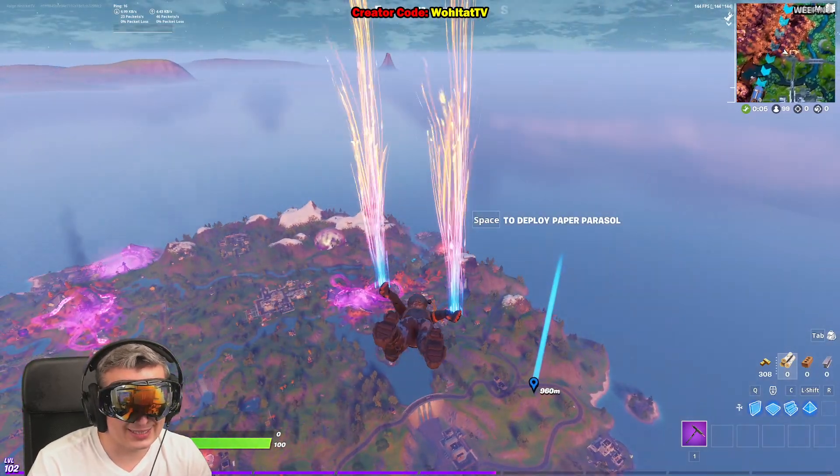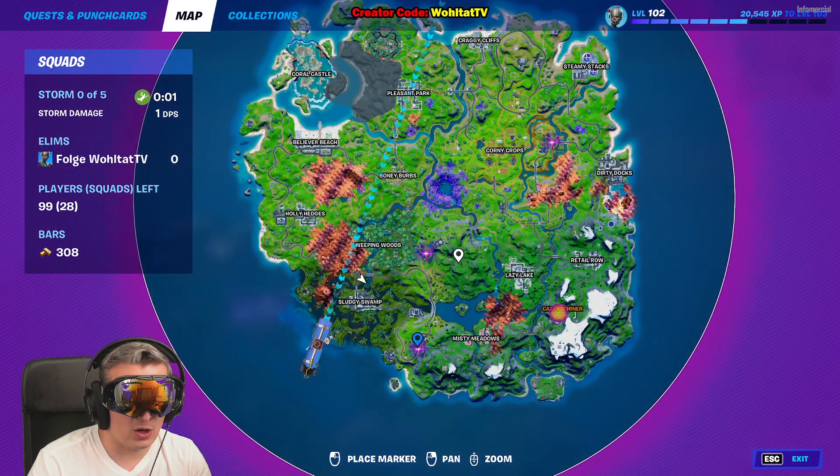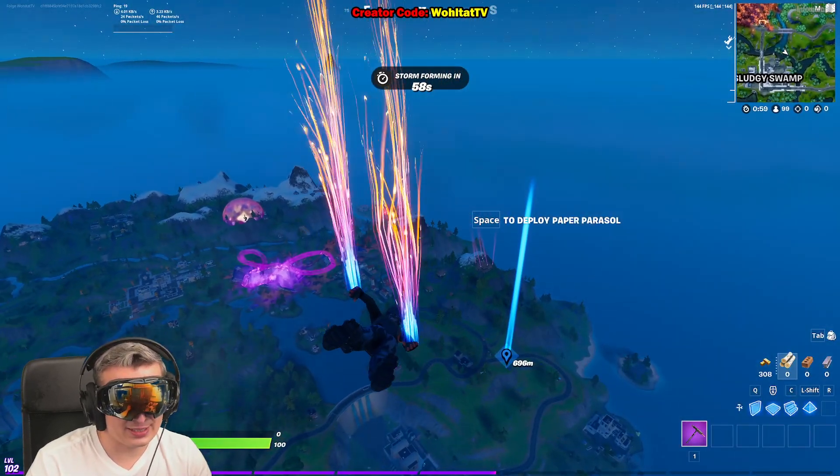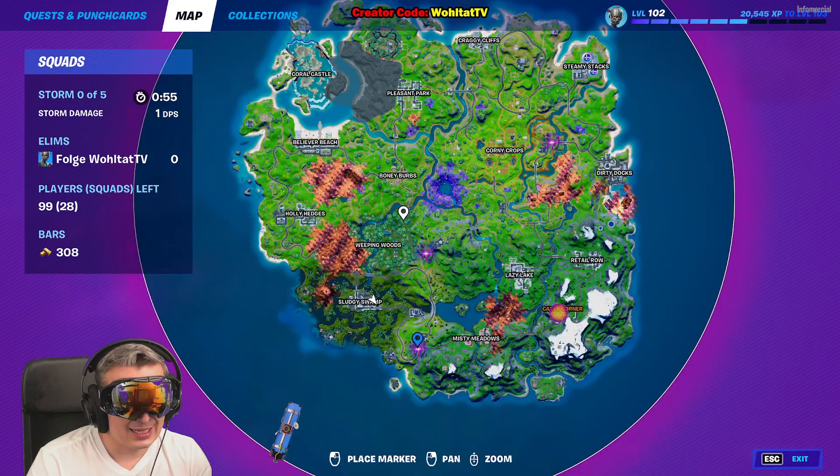At the start of the game there are three Sideways on the map. When somebody enters the Sideways it's going to be a big bubble — looks very different. It's always random, always in another spot, so you have to check the map when you start the game to see where it could be.